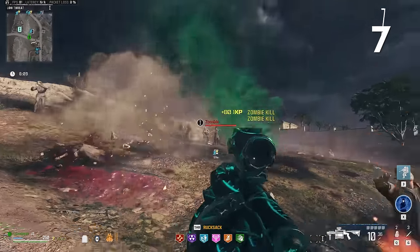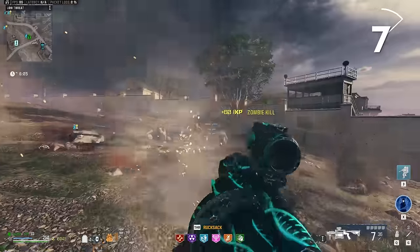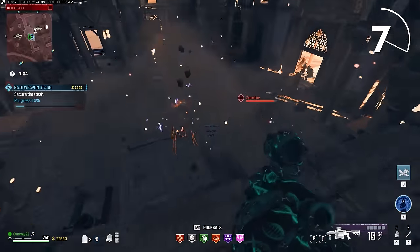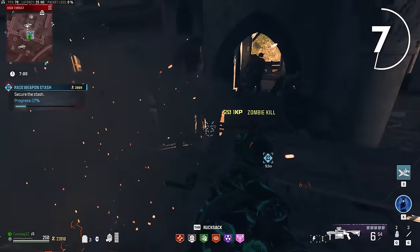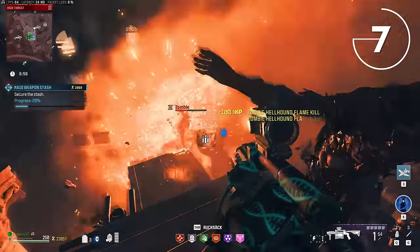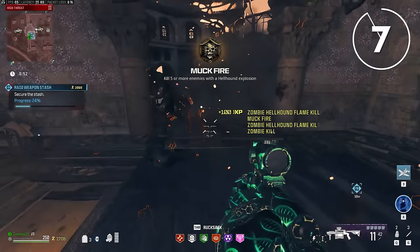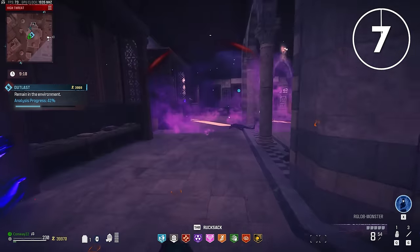Our next gun is the RGL. It's made every list I've made about Modern Warfare 3 Zombies so far, and it's not going anywhere because of its utility. This is not a damage weapon — it's a utility weapon. It's especially nice because you only need one PAP Crystal to make it sort of max effective, which means it's a really useful weapon to switch to in games where you've run out of PAP Crystals in your acquisitions or schematics.